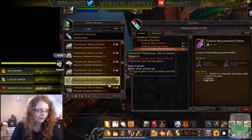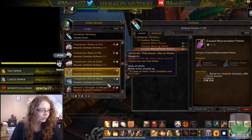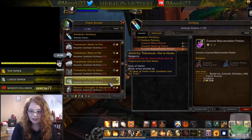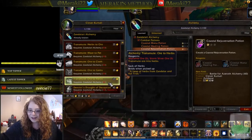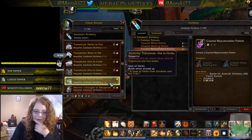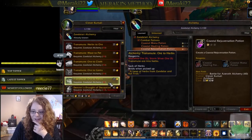There are also transmute ore to cloth, transmute ore to gems — not just prospecting — and transmute ore to herbs. That's a lot of options, and at level 50 you can learn all of those and do whatever transmute you like. I'm so happy with what they've done with this system — I'm going to get all my alchemists doing these straight away.